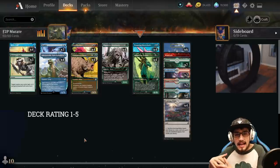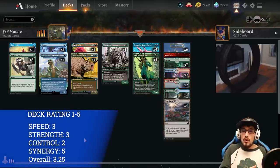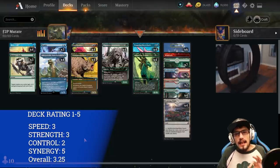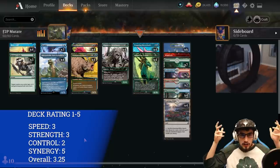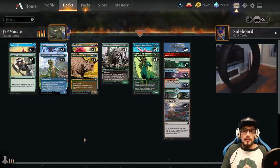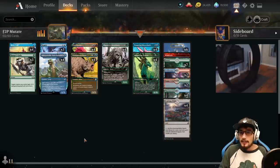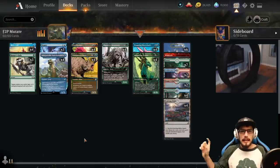It's just as strong as it used to be. Yes, we did lose Paradise Druid, a two-drop that also added mana with hexproof — this was an awesome creature to mutate on — but we've got a little added spice here. Once I explain it, it's going to unlock your brain into unlimited possibilities within the mutate deck. If you're not interested in the deep dive, jump right into the gameplay footage.